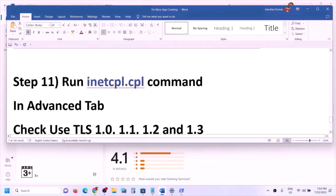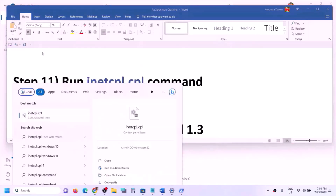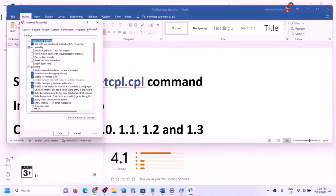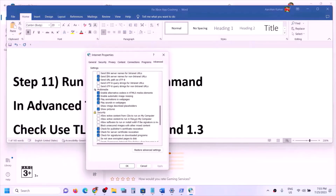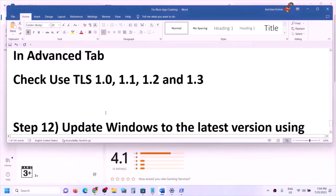The next step is to run the inetcpl.cpl command. Type 'inetcpl.cpl' in the Windows search box and click on it, then go to the Advanced tab. Scroll down and find Use TLS 1.0, Use TLS 1.1, Use TLS 1.2, and Use TLS 1.3. Make sure all four boxes are checked. Click Apply, click OK, restart your computer, and check.